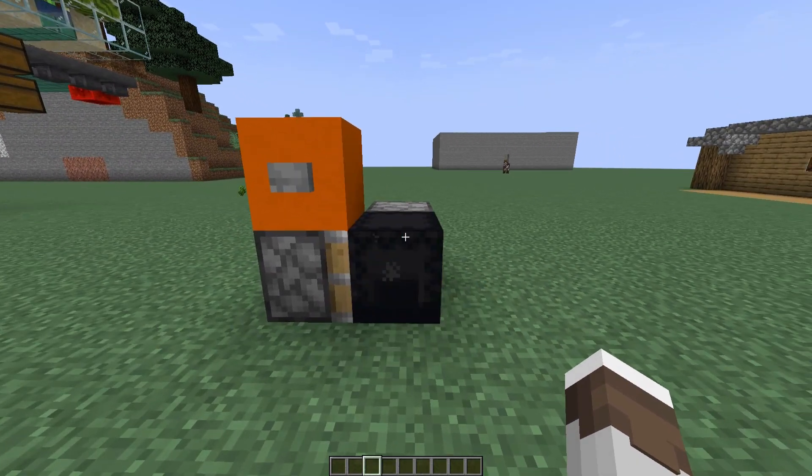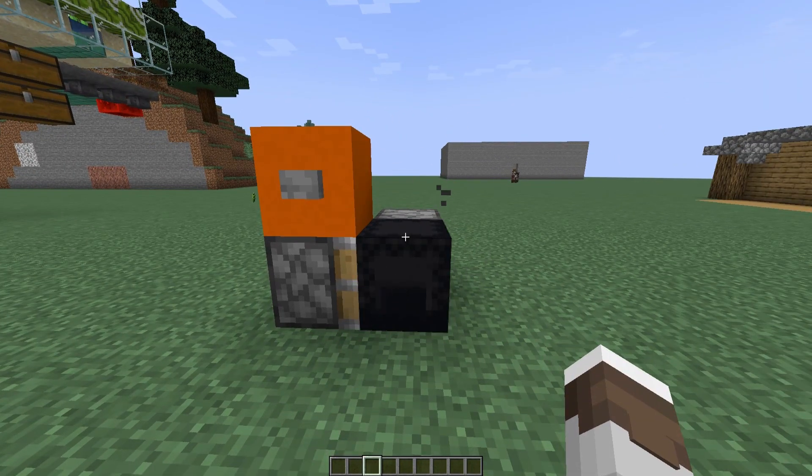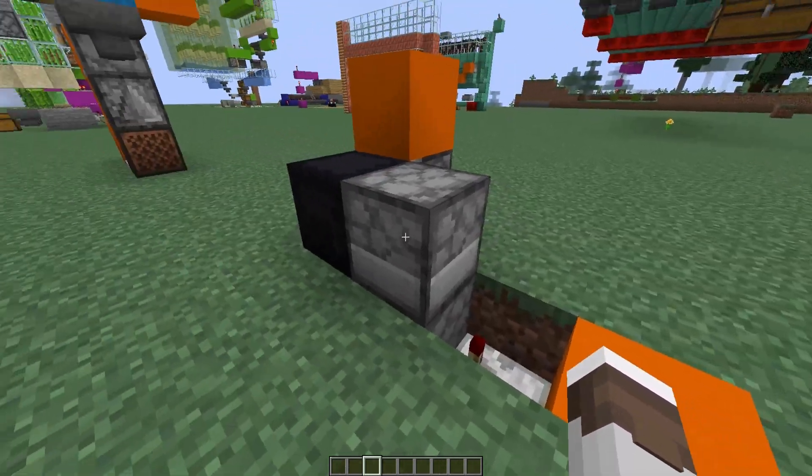If I press this button you can see we have our shulker box swapper working. Now, with decorating this it is pretty simple because most of it is underground and you can build on top of all of this.